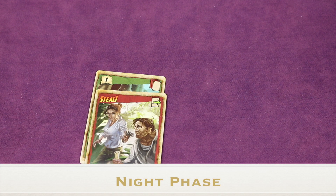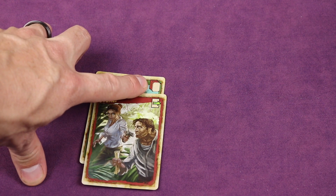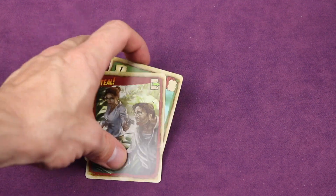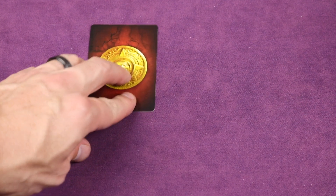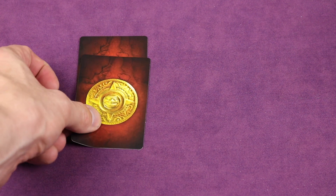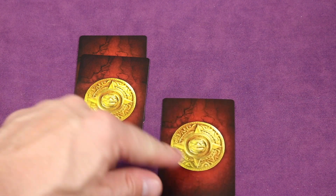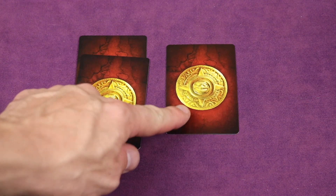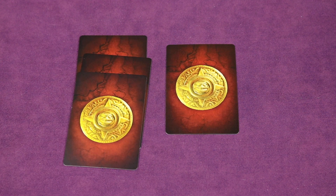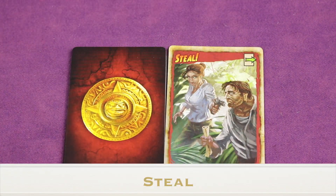In the night phase, starting with the first player and going clockwise, each player plays one card. Cards with the face-down symbol go into one of your existing piles or a new one. Cards with the face-up symbol go to the discard pile to activate their effect. Play continues around, and when starting a new pile you must place it to the right of any existing pile. You can discard a steal card and use its ability.